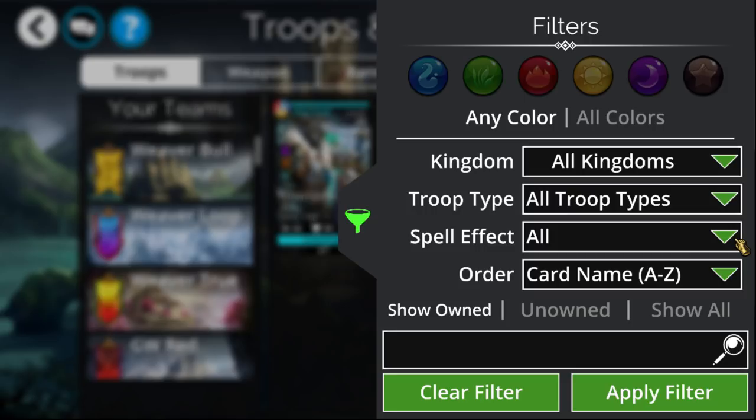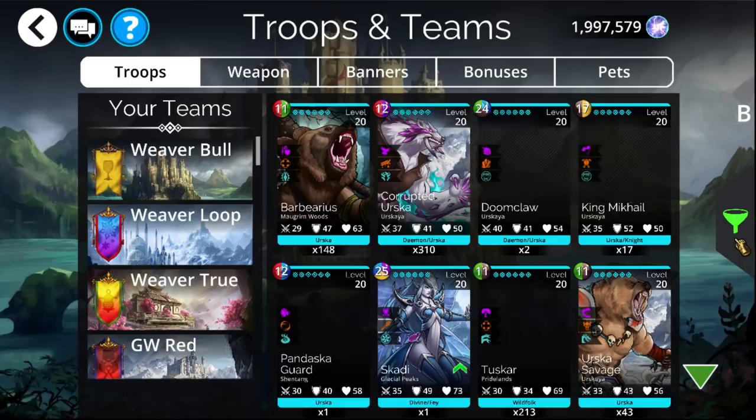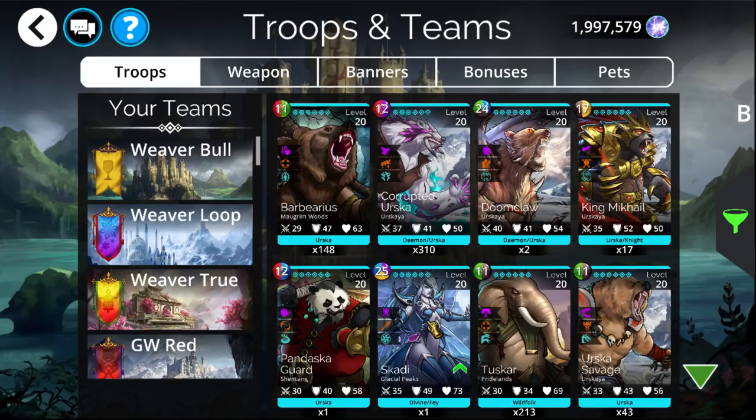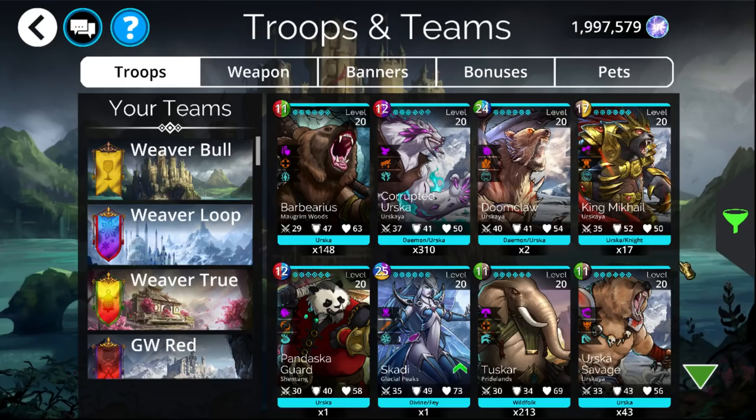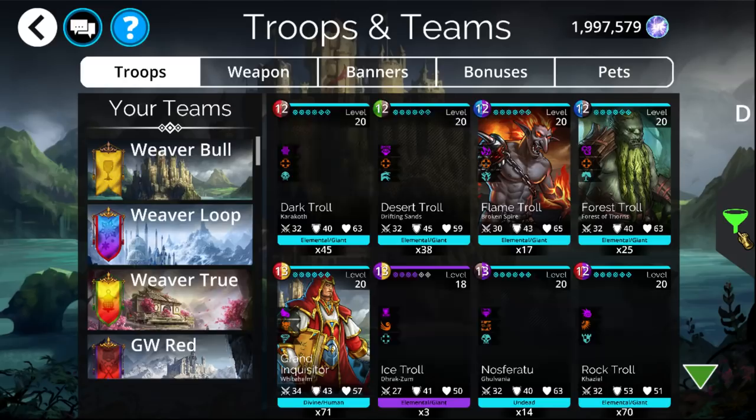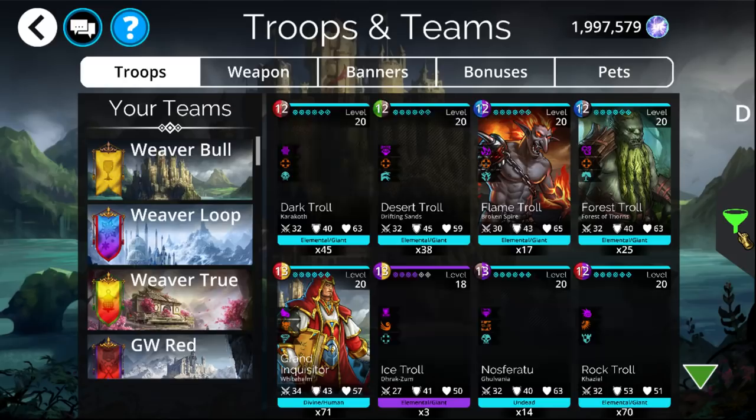There's also Skadi, which does the same thing for blue day, creating a perpetual blue storm on the blue Guild War day. Things like this, where you constantly get a perpetual storm for that specific day, tend to work really well. Similarly, there's things like Darkstorm and Alpha Umberwolf, which are also pretty good if you want to get yourself a bunch of constant mana for that Guild War day.